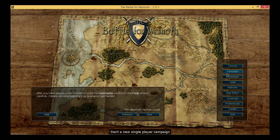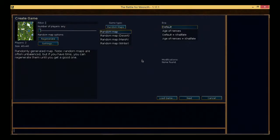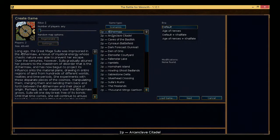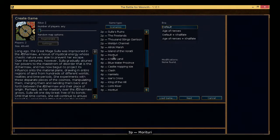We're going to get stuck into another multiplayer game, another local game here. You can play it online but I've never tried it and to be honest my internet is so bad that it's unlikely I'd be able to do it. Now instead of a random map this time we're going to go for a scenario. There are some really good scenarios here and we are going to go for a nice looking four-player one.